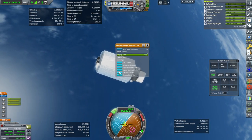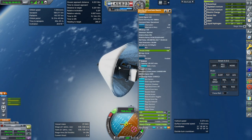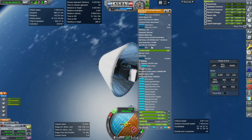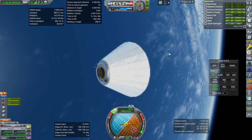I guess we can extend the sunshield and activate the radiator. That is cooling it off — the heat penetration is going down and the boil-off loss is going down too. Good times — at least that works.